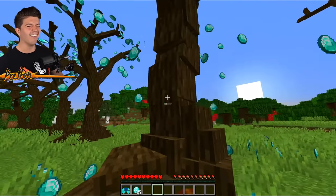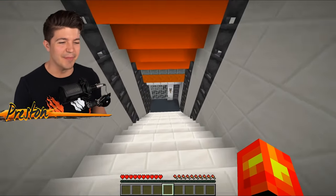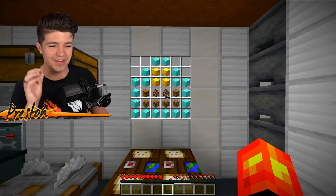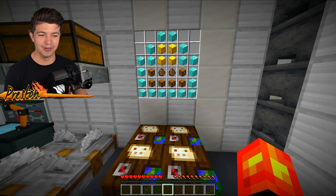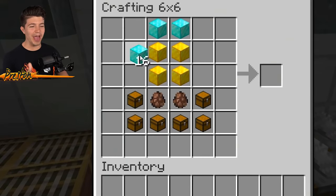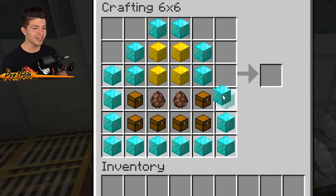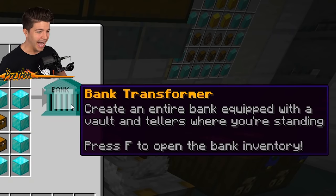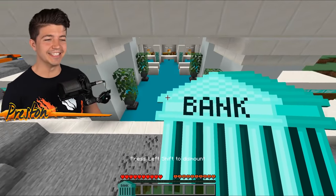If you thought that was a cool way to steal diamonds in Minecraft, you are not even ready for this next method. This is the next thing we're going to be crafting — a portable bank, and it literally has bank tellers inside of it, as you can see from the villager spawn eggs. These crafting recipes are starting to get difficult to make, but look at this — it literally made an entire bank. This is an example of what's inside the bank.